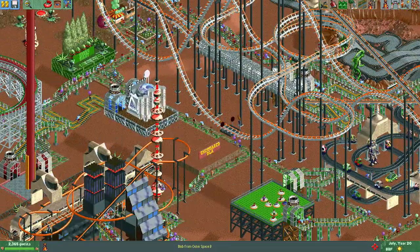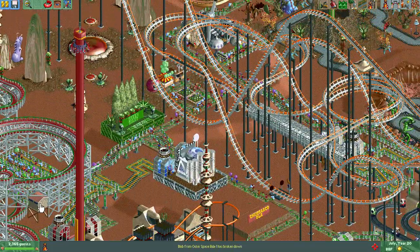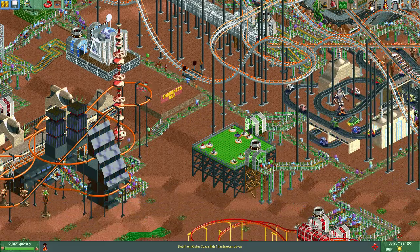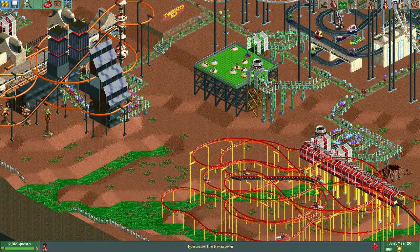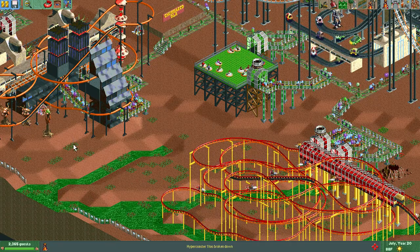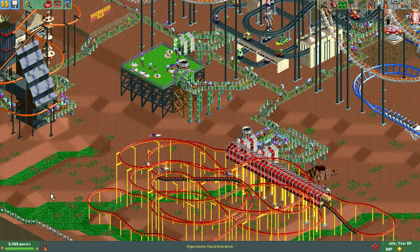What else can we use down here? We have a bathroom right there. We could use a bathroom around here. Where can I put a bathroom? I'm going to need to find that handyman to take care of the path up here. I also want to bring a path down here. I can definitely do something else down here, there's more room. I probably should move this — I think this is a very bad spot for this.